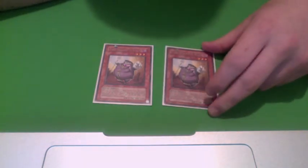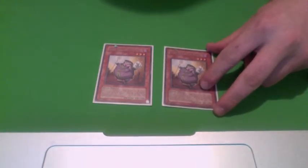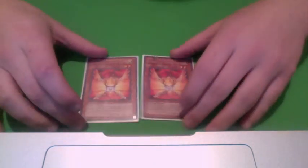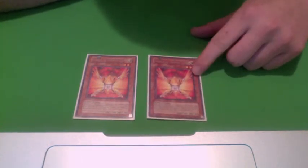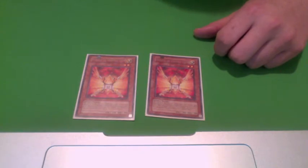Two Djinn Releaser of Rituals. You can search him out with Torguide. He's a Dark Fiend with 2000 defense, so he's pretty high defense. When you use him to Ritual Summon Perfection, as long as Perfection is on the field, your opponent can't Special Summon. So it basically turns Perfection into Kristya. Two Herald of the Orange Lights — I use this because it's a tuner. If you don't have Perfection on the field, he can negate monster effects by discarding this and one other fairy. He's also 2 stars, so he works well in bringing out Perfection.